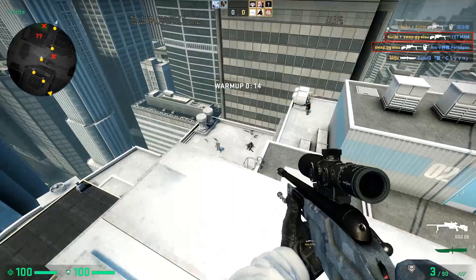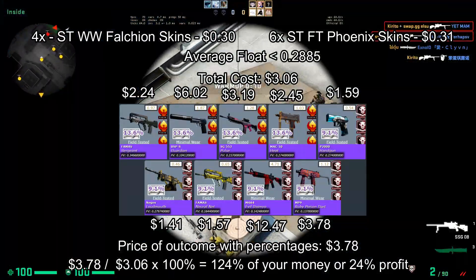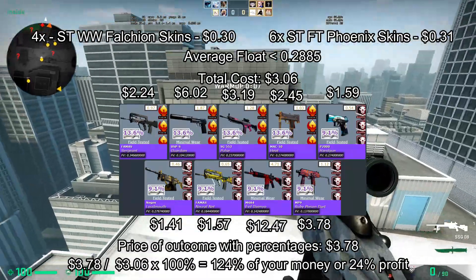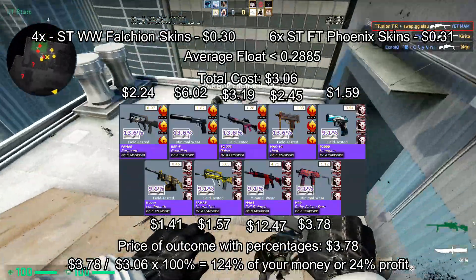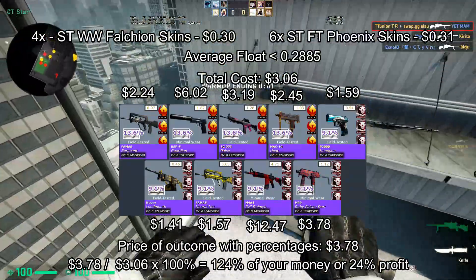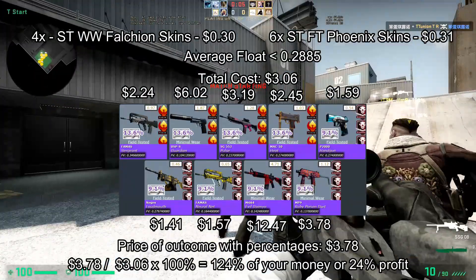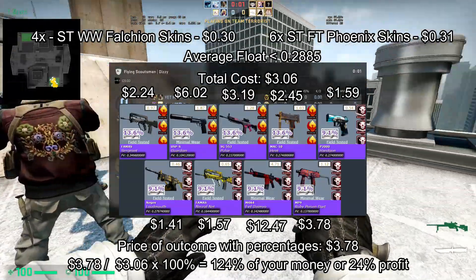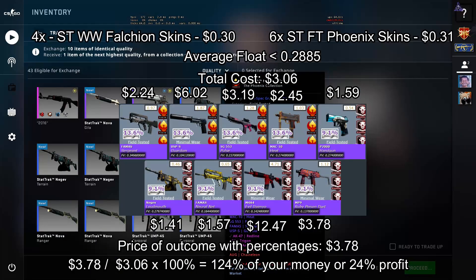For the outcomes, we will get a 46% chance to get good profits on this trade-up. We will especially get a lot of profit on the M4A4 and the USP, in which the M4 will be 4 times your money. We will then lose $0.50 to $1.00 and $0.50 on the other outcomes. By multiplying the prices of the outcomes to the percentages and adding them all up, we get the price of the outcomes with percentages to be $3.78, which will be a 24% profit of your money.